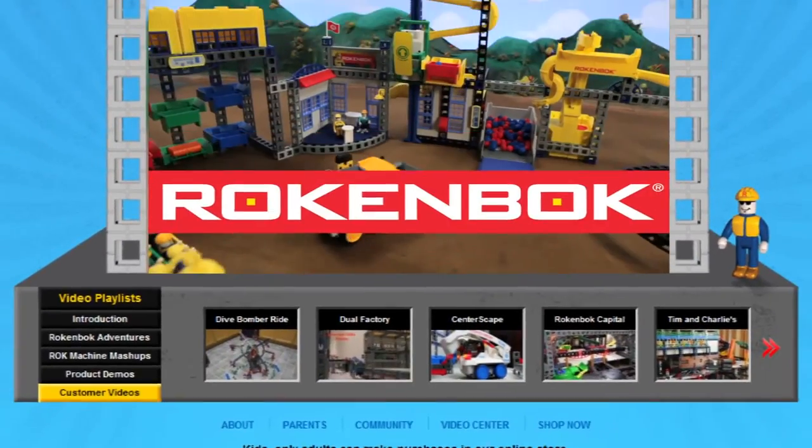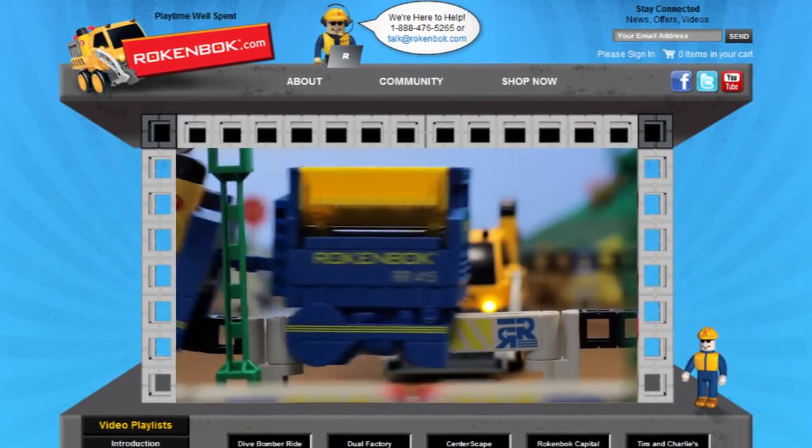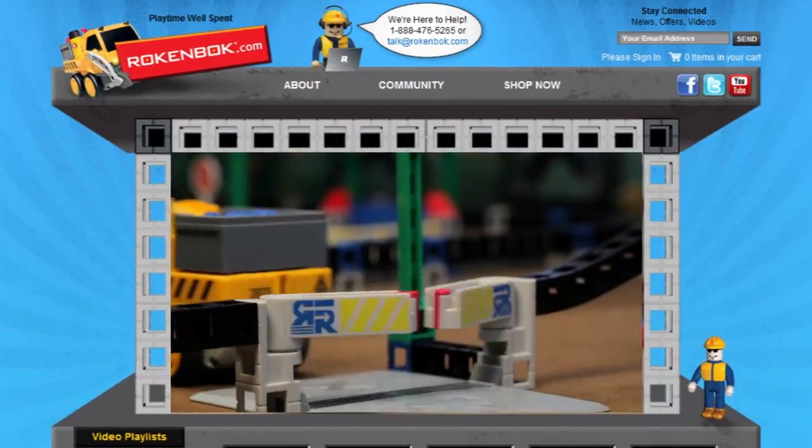You can get your own Skip Track and storage silo set at the Rockenbok eStore. Visit rockenbok.com for more information.